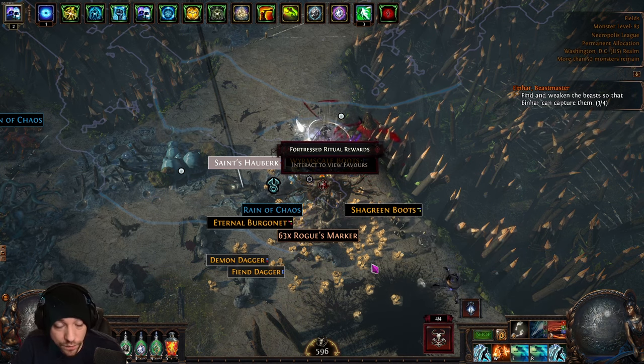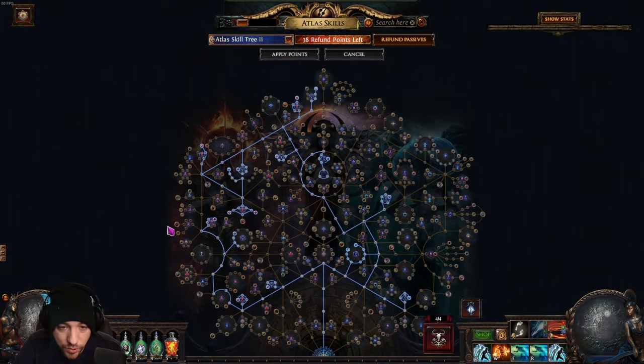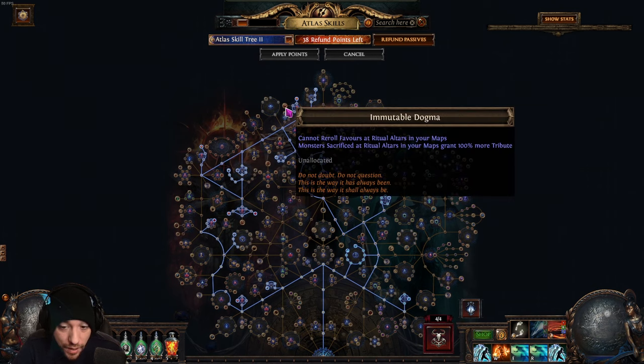Another strategy some people use: you can spec into the node that gives 100% more tribute but prevents rerolling. If you accumulate seven, eight, or nine deferred items that are expensive and cluttering your reward screen, you can take that node for a couple of maps, get a ton of tribute, knock out those rewards, then unspec out of it. It's a solid strategy that I've used a couple of times.